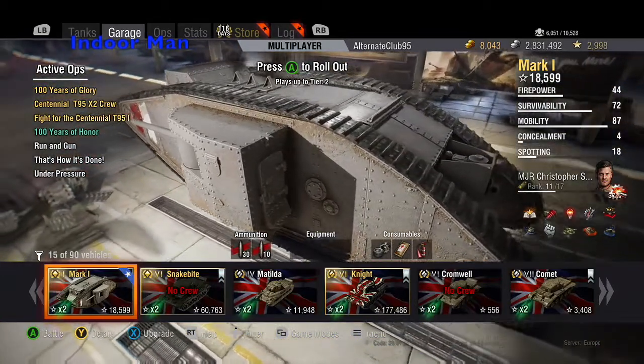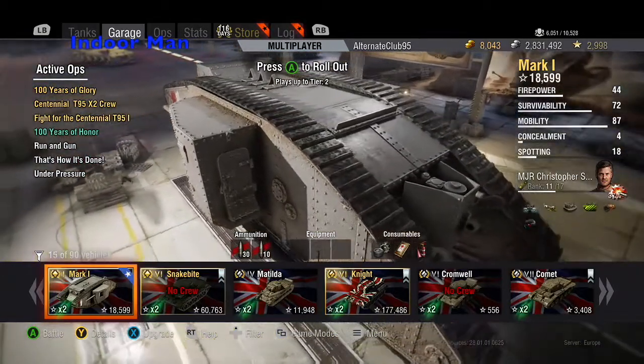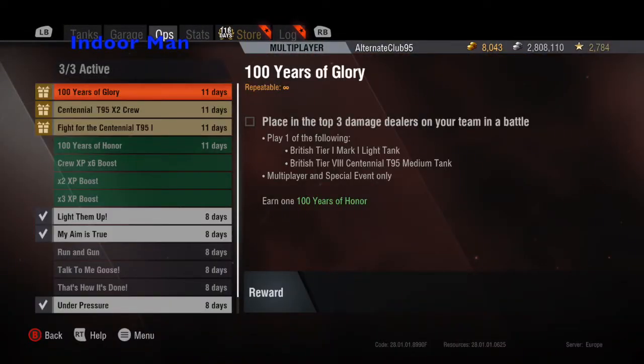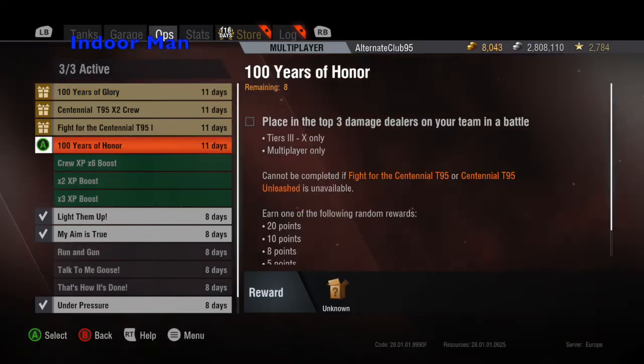Playing the Mark I helps you get the AWP for the current hero tank, the Centennial T95. First you have to play a game in the Mark I, placing it as one of the top three damage dealers on your team. Next go to your AWPs and activate the 100 Years of Honor AWP. This is a boost AWP which you can have in addition to three of your regular AWPs.